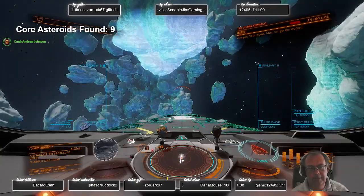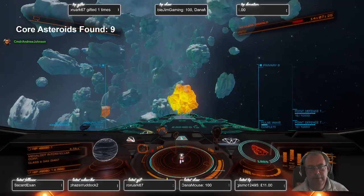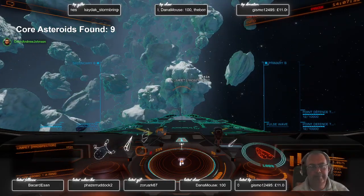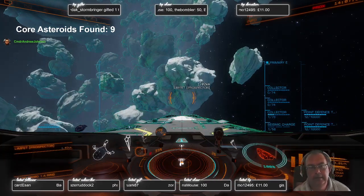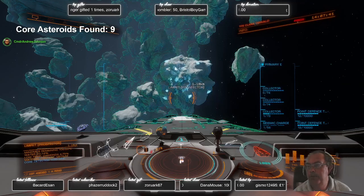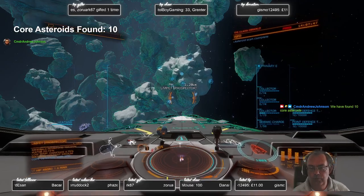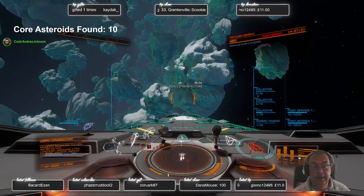Have a look at Prospector. This has a medium heat; the core consists of void opals, mining materials found: water and low-temperature diamond. Now all we've got to do is successfully blow it up.